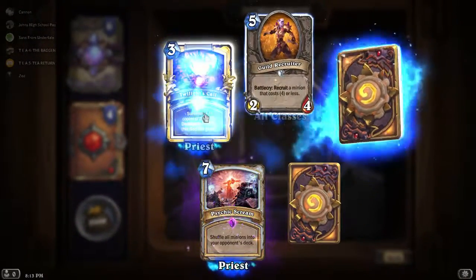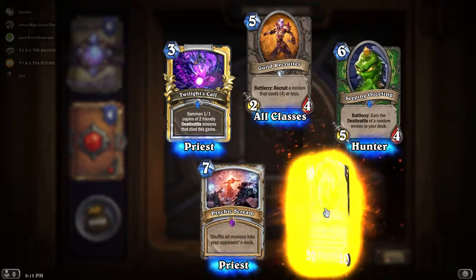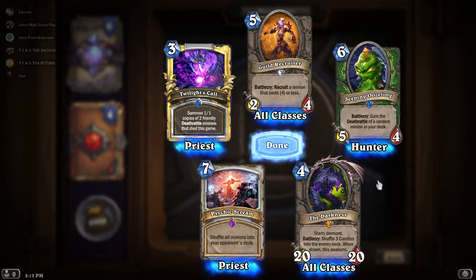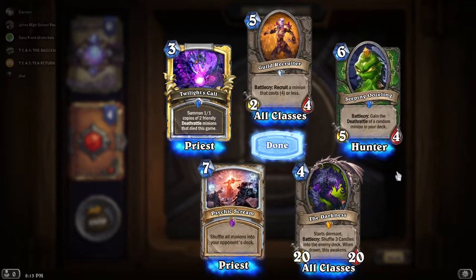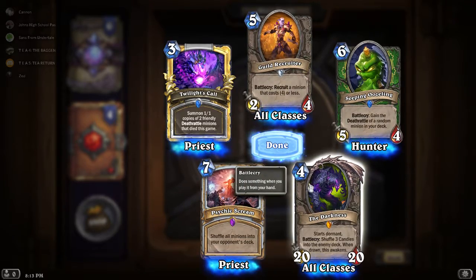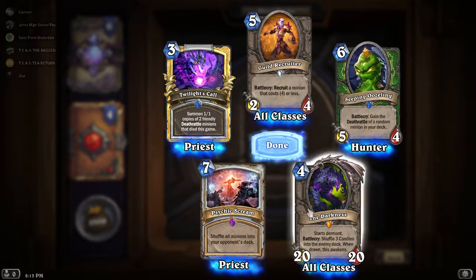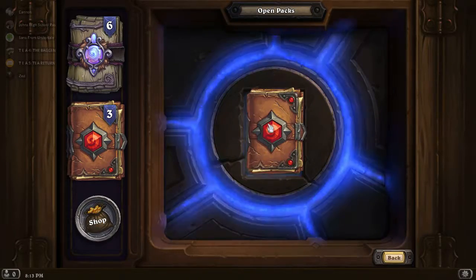Epic. Golden Rare. Psychic Scream — I already have that; I think I actually have two. The Darkness — I actually used to have a Golden Darkness that I disenchanted, because Darkness wasn't seeing play and I'd rather get 1600 Dust for another Legendary. Probably going to disenchant the Darkness again. Maybe one day it sees play in Wild for some Kazakus one-of deck, but I just don't see that happening. But hey, we got a Legendary — fairly average in terms of what we want.